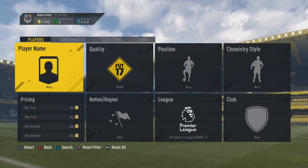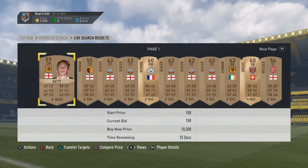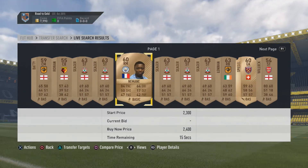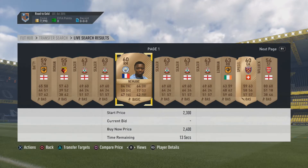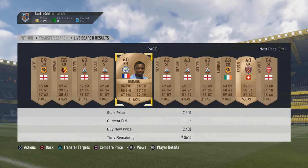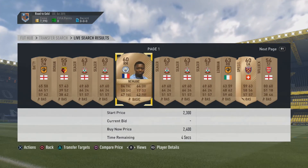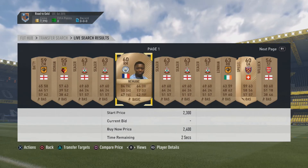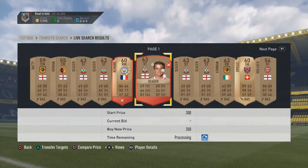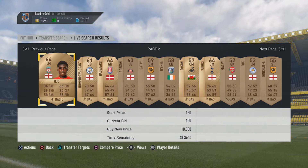I'm going to work my way up through all of the bronze players in the Premier League, and then every time I get through them I can go on to silvers — non-shiny silvers first, then shiny silvers, then non-shiny gold, then shiny gold. Let me know down in the comments if you like that idea, or if you want me to go straight into a good Barclays Premier League team.